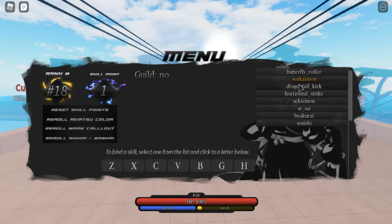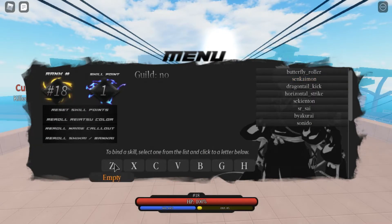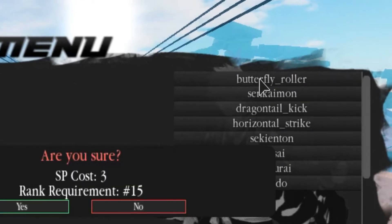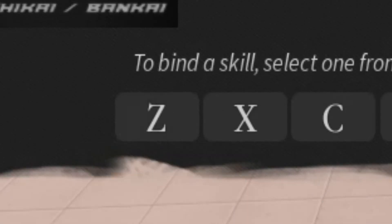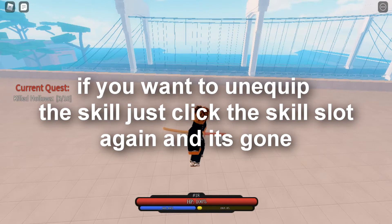You can open up the skill menu by pressing N. You can't get Sonido right when you start out — you have to be rank 19, which you earn by fighting hollows or completing quests. Each skill requires a certain amount of skill points; the flash step requires one skill point. To equip a skill once you have it, click the skill name, and once it turns yellow click the key bind to have it equipped.